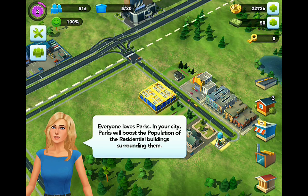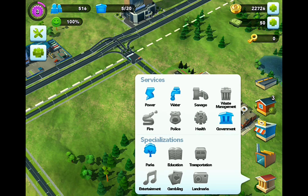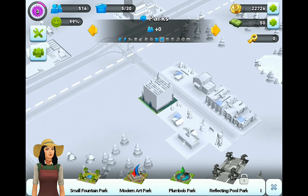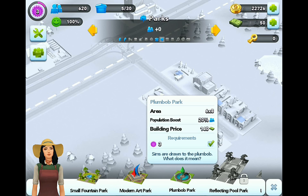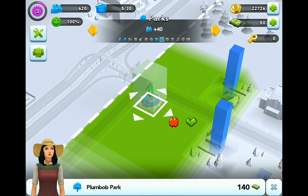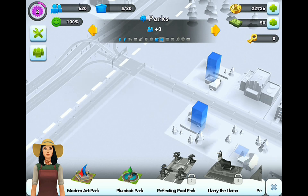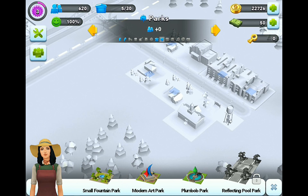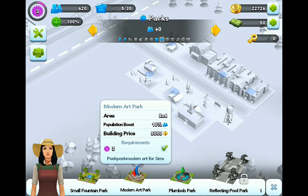Everyone loves parks - in your city, parks will boost the population of the residential buildings surrounding them. So these are going to turn blue every time. There's the Plumb Bob Park - I was right, it's 140 simcash. That does look nice though. Let's drag it out and see - yeah, that's kind of cool, kind of classic SimCity style. What are we going to build today? We've got Modern Art Park, Small Fountain Park and Plumb Bob Park. I don't like that Modern Art Park - that red and blue really clashes.